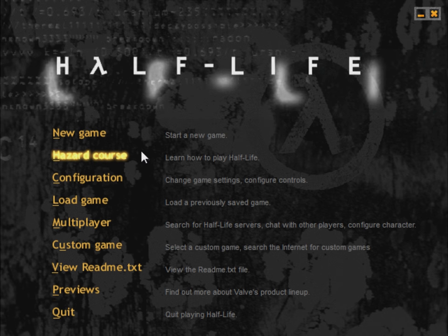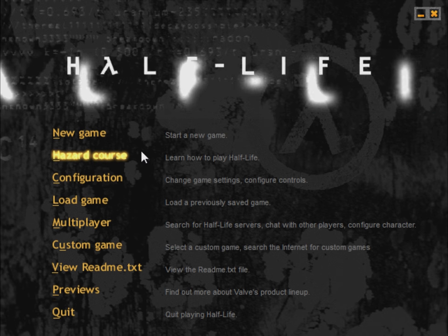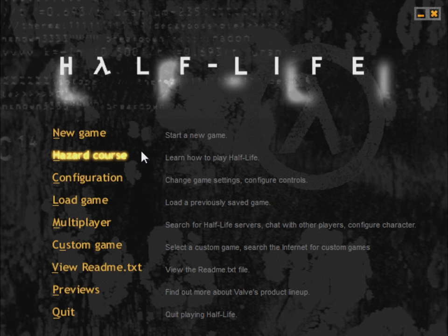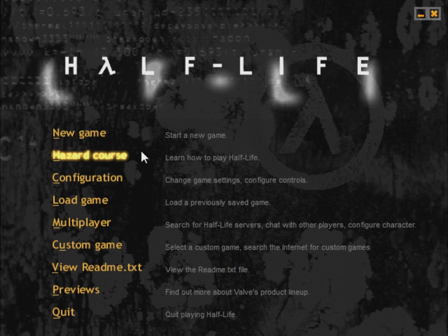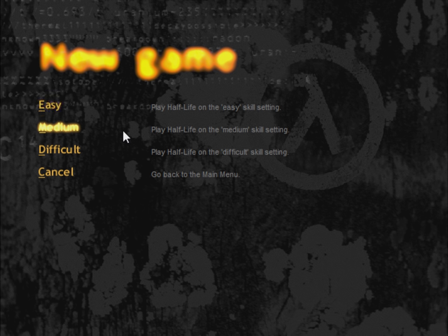I'd always recommend that newcomers play the Hazard course first — it's a tutorial stage that teaches some important game mechanics you might not figure out otherwise. However, for this Let's Play, we're going to skip the Hazard course for now and take a look at it in a future video. I usually like to play Half-Life on the hardest difficulty setting, but for this Let's Play I'll mostly be playing on medium. I'll occasionally show off some bits in difficult mode. Also, Half-Life doesn't come with any subtitles for dialogue, so I'm adding my own subtitles to these videos.